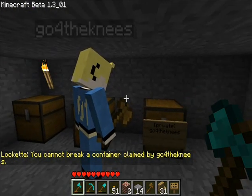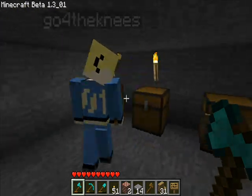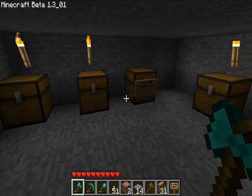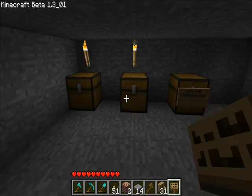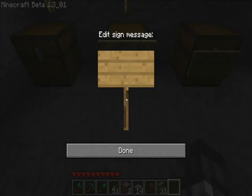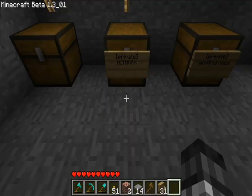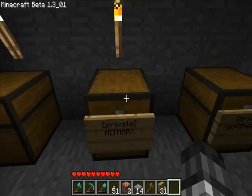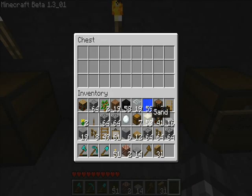But Dylan can open it. Basically, all you have to do is put a sign in front of your chest, then in brackets put the word 'private'. You don't have to put your name or anything, and it will attach itself to the closest chest. Then you can open it and put your stuff in it.